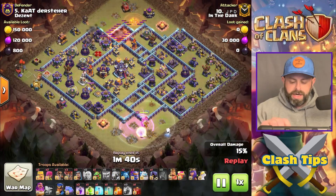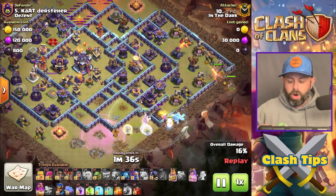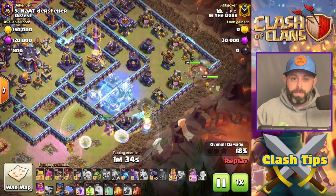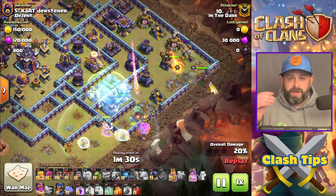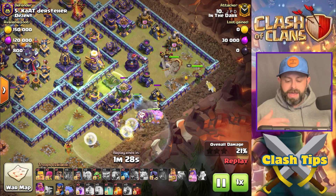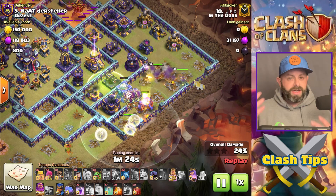One thing you really need to watch out for is if you have Battle Builders around that Mortar. If you try doing this attack with Battle Builders around the Mortar, the Mortar just does not go down. Eventually your Yeti runs out, your Yeti Mites don't do what they're supposed to do, and then your Flame Flinger is destroyed — the attack is scuttled.